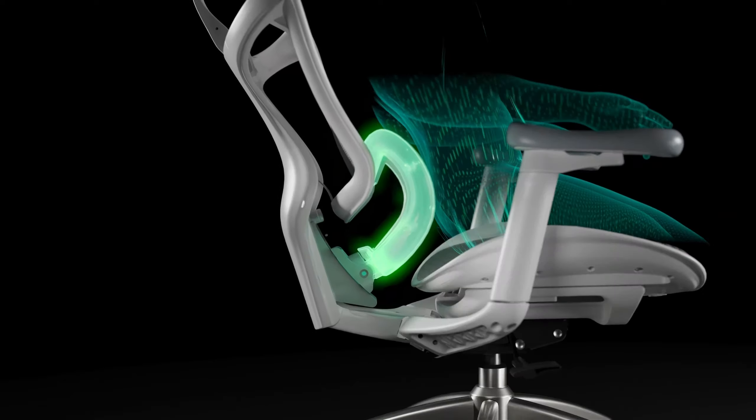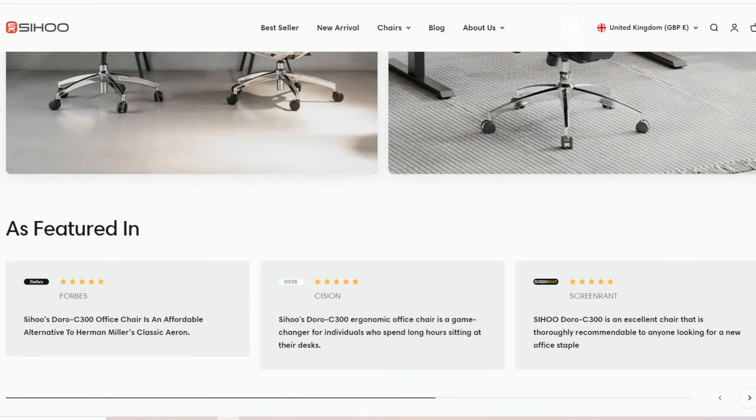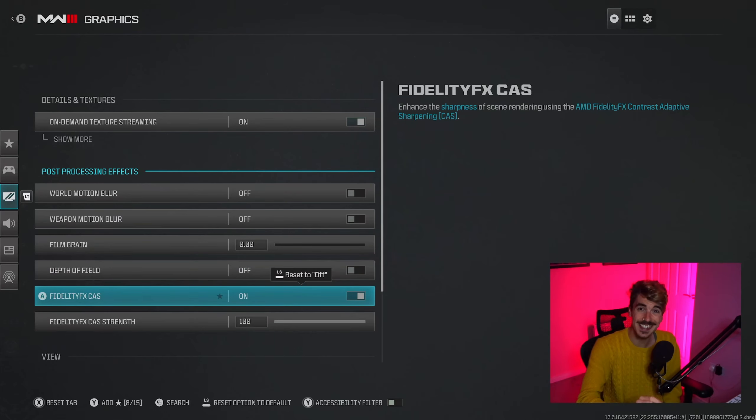Just before we get into the rest of the settings, I want to tell you about today's sponsor Sihoo and their new gaming and office chair, the Doro C300. The average person spends 2,336 hours per year just sitting down — this is where the Doro C300 comes in. It has dynamic self-adaptive lumbar and back support, meaning it can fit your shape, size, and position at any moment. It's been recommended in a Forbes article. If you're interested, follow the link in the description to their Amazon store or website, and with those links you can get an extra 6% off the Doro C300, plus more chair deals on the Sihoo events page with up to 50% off.